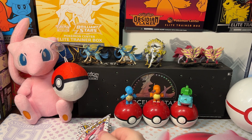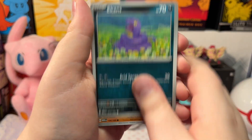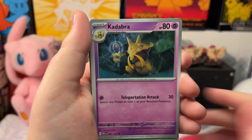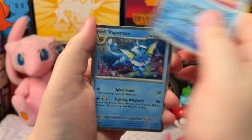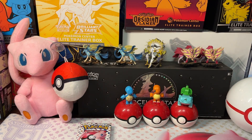Let's open up our next pack. We got a Grimer, Psyduck, Ekans, Cubone, Omanyte, Tauros, Kadabra, Oversize Oddish, Oversize Blastoise, and a Holo Vaporeon. Electric energy.